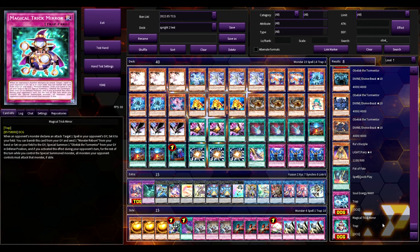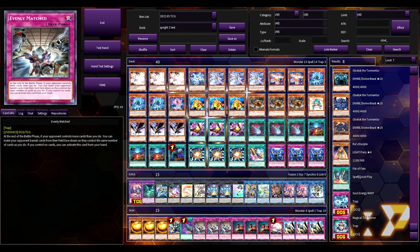Another card — and I'm not sure if it's being printed in the tins — is another trap for Obelisk called Magical Trick Mirror. When an opponent's monster declares an attack, you target a spell in the opponent's grave and set it to your field. You can banish this card from your graveyard and send one Monster Reborn from your hand, set on your field, or from the grave to special summon one Obelisk from your grave in defense position. If you activated this effect during your opponent's turn, for the rest of the turn while you control the special summoned monster, all monsters your opponent controls must attack that monster if able — so it forces them to attack defense mode Obelisk and take damage.